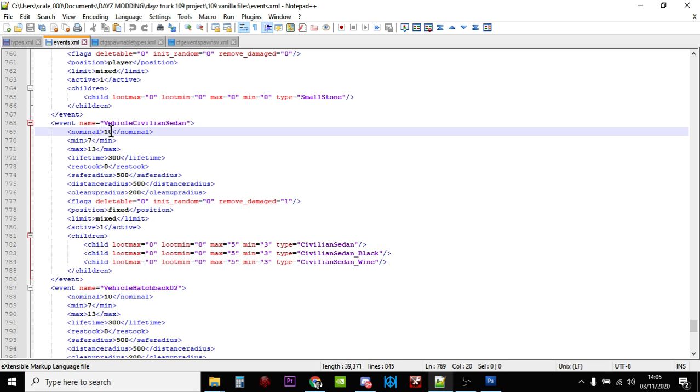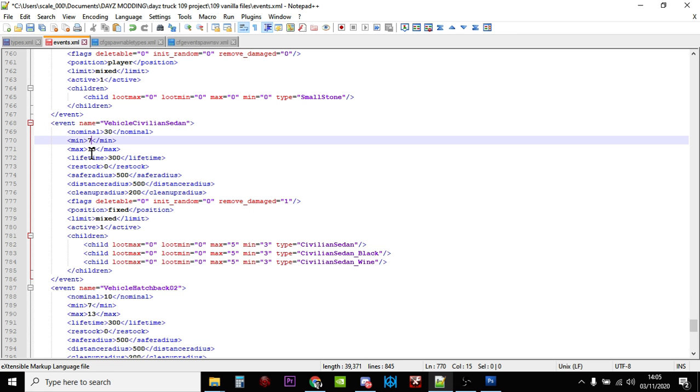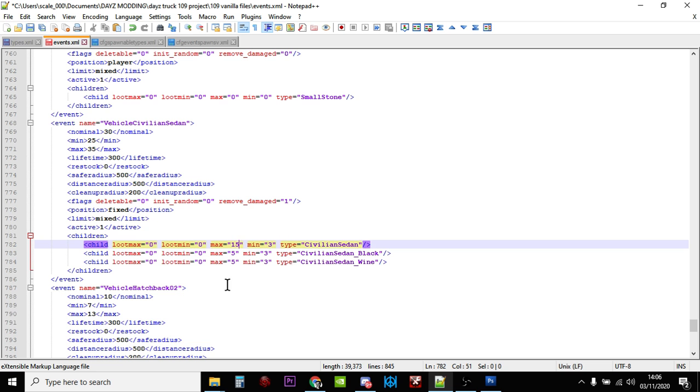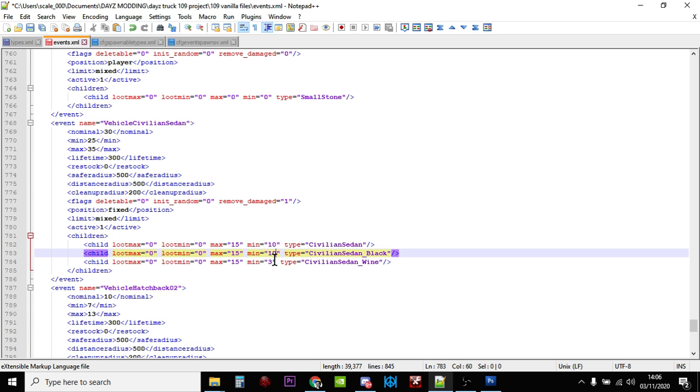I wouldn't recommend going that high, but let's say we increase to 30. We'd change the nominal to 30, the minimum to 25, and the maximum to 35. But then we also have to increase the min and max values down here for each type — otherwise we'll hit the max of five for each type and no more will spawn anyway. Let's say we set a maximum of 15 for each type, and a minimum of 10 for each — 10, 10, 10, and 10.